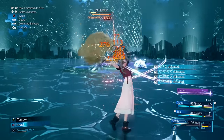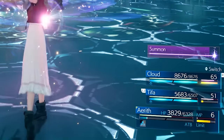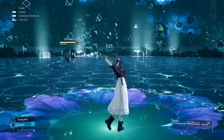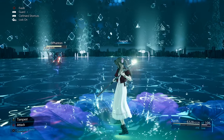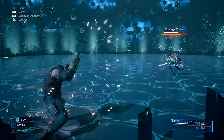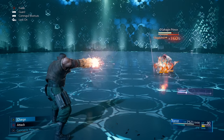The second tip for Aerith is the Soul Drain ability. When playing on hard or in long sequences where you run low on MP, use Soul Drain on a staggered target to rapidly recover about 20 MP, allowing you to go right back to spamming spells.